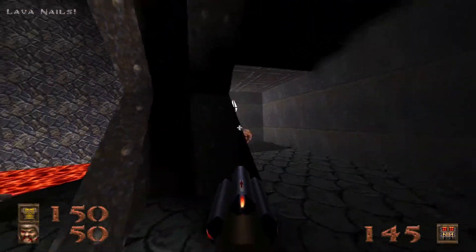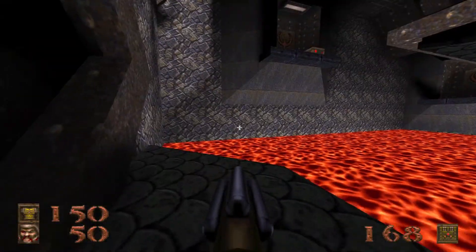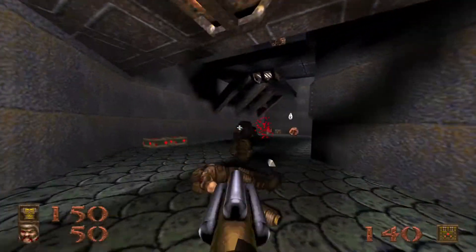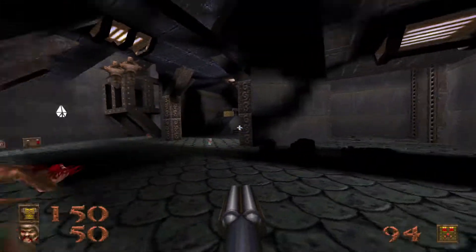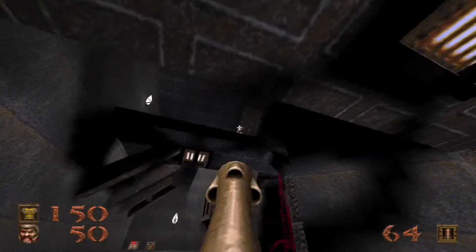Grab the armor and drop down — there's going to be a fiend and a scrag in here waiting for you. Now there is a box of multi-roll — I already grabbed it. Go down this elevator, keep your nails and explosives at the ready. We have some enforcers, a fiend, some scrags, and an ogre.